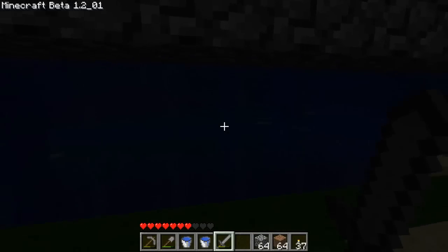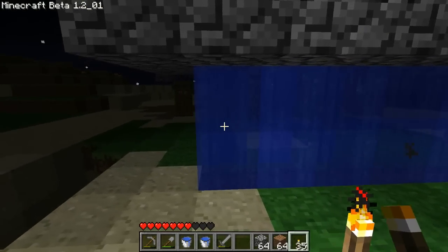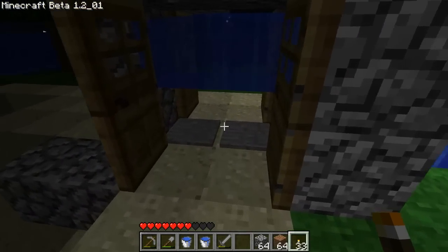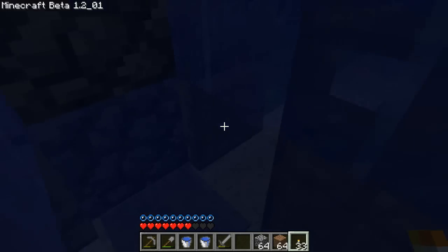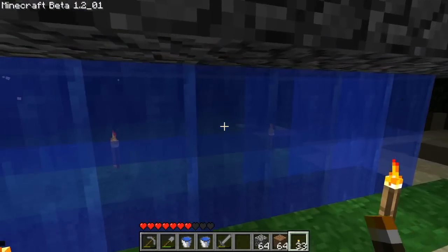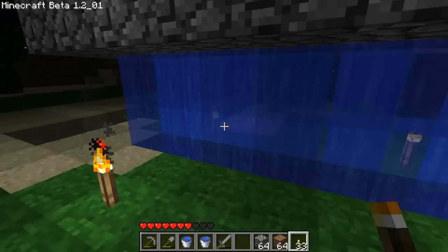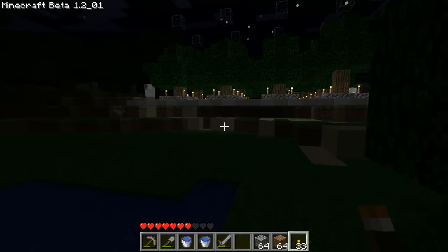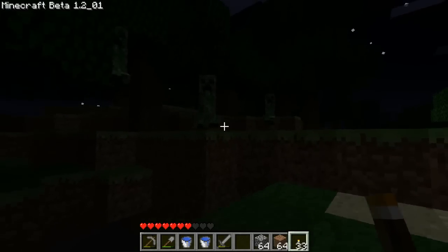So I didn't get a chance to show you this last episode, but I built this wall here out of water. I wanted to see how the mobs would react to it. And I also built a double door trap system. I'm not sure if that works or not — I haven't tested that yet. So I just want to show you what this does first, if I can find some creepers. Come on, come on.